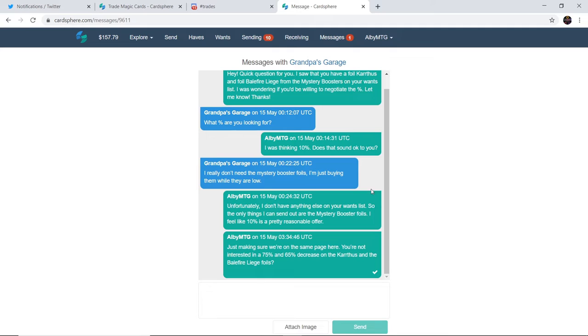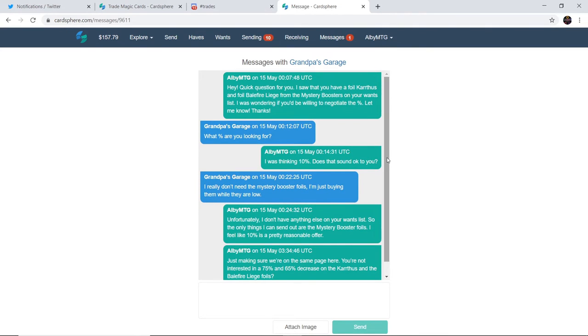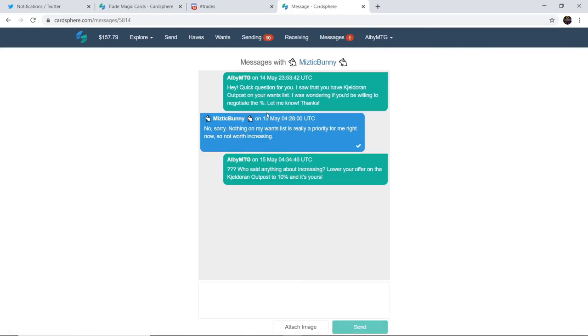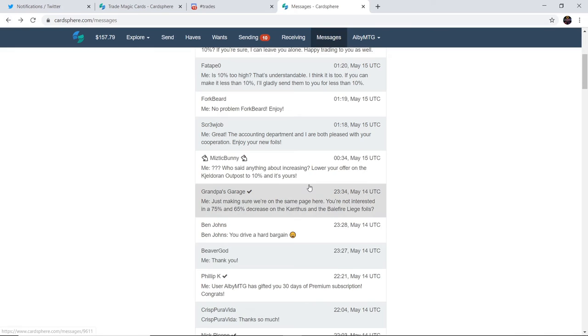Grandpa's Garage is one of the people who just does not want free cards. I sent them four messages — they looked at them and were not about it. I don't want to be annoying, but like — I'm trying to give you free cards, just take my cardboard. I also don't want to push it too far. Same thing with Mystic Bunny: I messaged about Kaldoran Outpost on their once list, asking if they'd be willing to negotiate the percentage. They responded: 'No, sorry. Nothing on my once list is really a priority for me right now, so not worth increasing.' I replied with three question marks and said: 'Who said anything about increasing? Lower your offer on the Kaldoran Outpost to 10% and it's yours.' They haven't seen that message yet, so we'll await their reply.